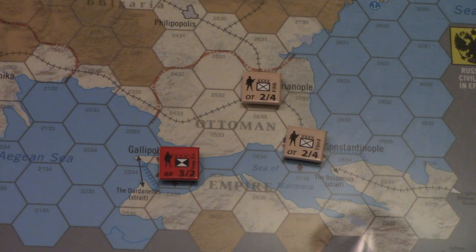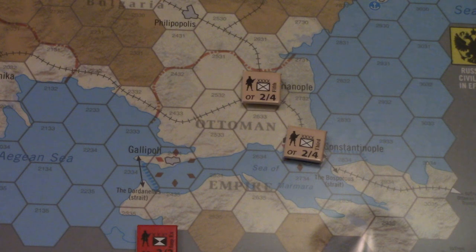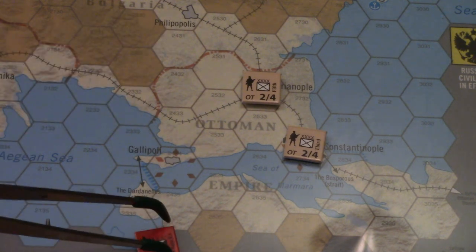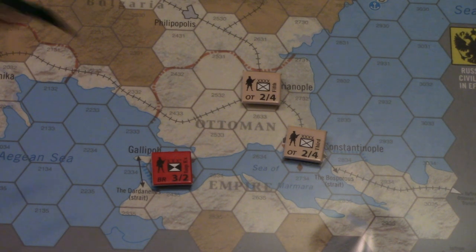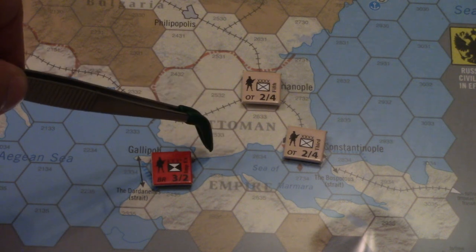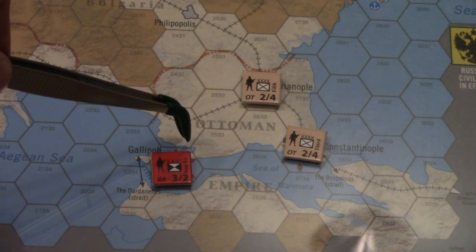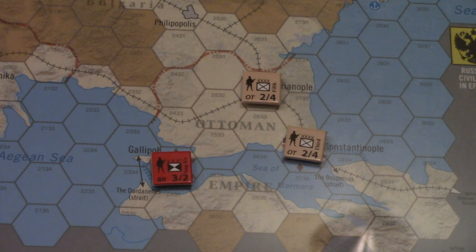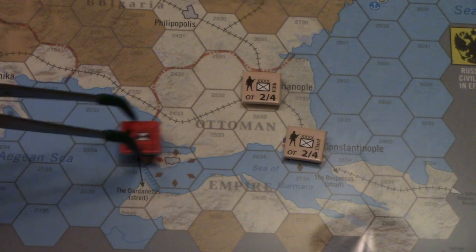Something really important and key to why this path is for sure better is that this hex - the one with Gallipoli in it - sits on the coast of both the Sea of Marmara and the Aegean. The Aegean cuts in a little bit here, and is technically a coastal hex. Additionally, the hex to its immediate right is technically also on the coast of both the Aegean and the Sea of Marmara. That little sliver of blue right here allows this hex to also be considered a coastal hex.